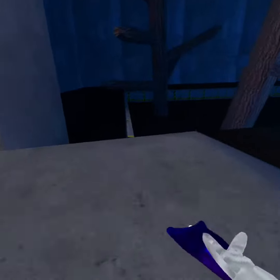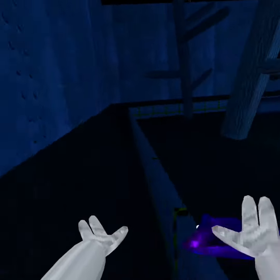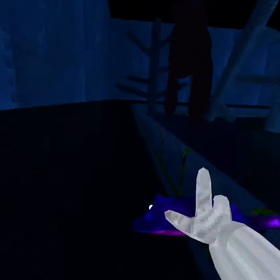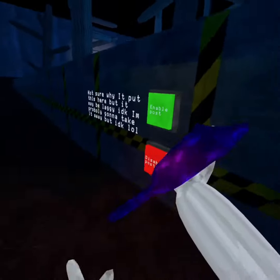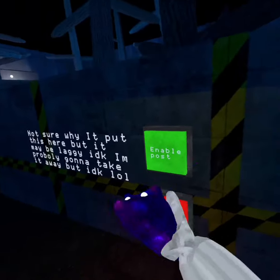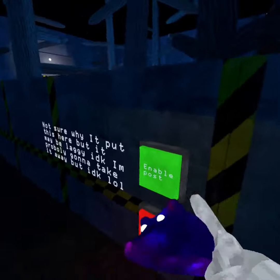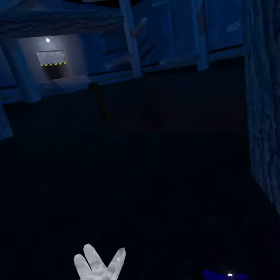You might see these barriers across here, so you're just gonna want to walk across until you find the button. You're gonna want to climb over here, and you should see a sign — you can read it if you want — it says 'enable post' or 'disable post,' which means enable post-processing. So you're gonna want to hit that.